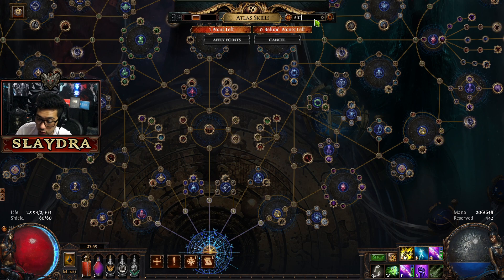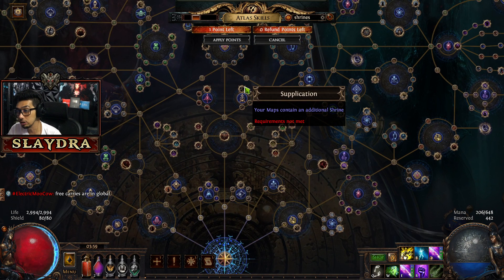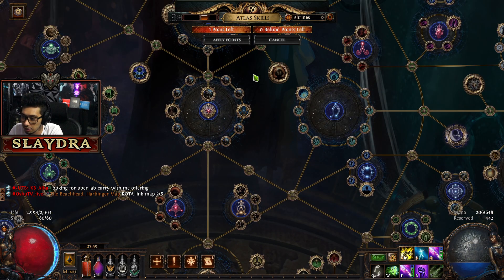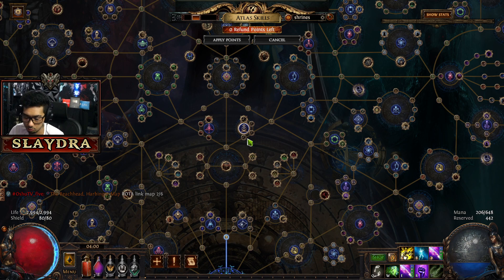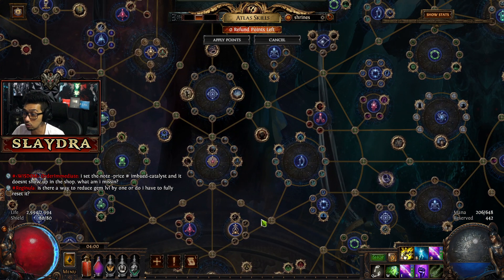Another thing I really like getting in the beginning is shrines and strong boxes. Strong boxes are good for getting currency. I would personally rush doing shrines first because as you clear content faster, shrines also spawn more monsters. Remember that notables will do nothing with Wandering Path. So eventually that's something you can unspec out of if you want, but getting the shrine node first means every map will always have one shrine.